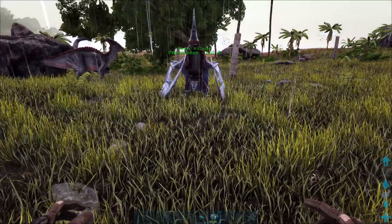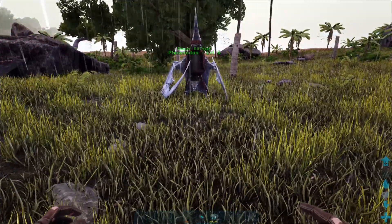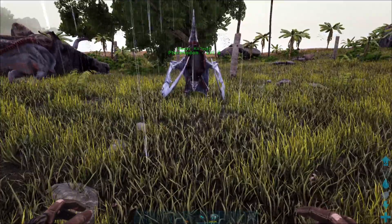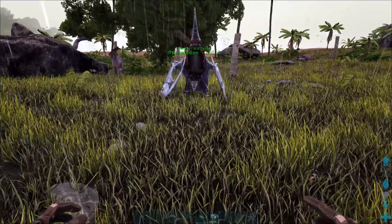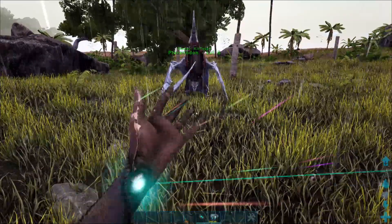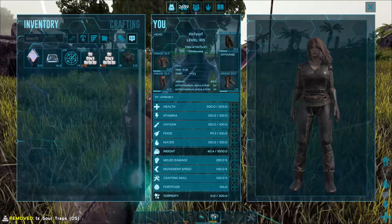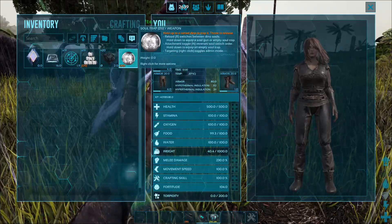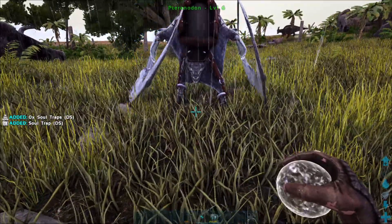There is another mod that's come up which I've kind of fallen in love with, and I think most people who play mods have too. I see it all around so much. It's called Dino Storage V2, and it's an absolutely amazing mod I really do enjoy. You've got these soul traps that you can use like a cryopod — you can put your dinosaurs in them and throw them out with no cooldown. They come in large stacks and don't cost too much.